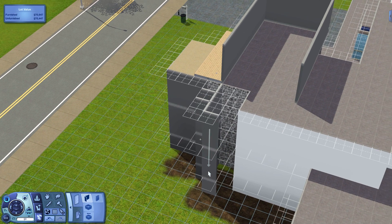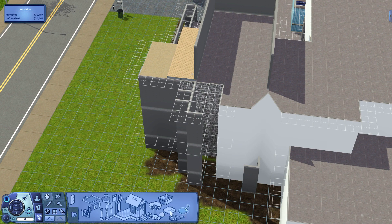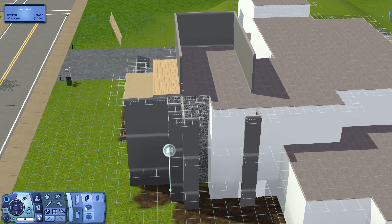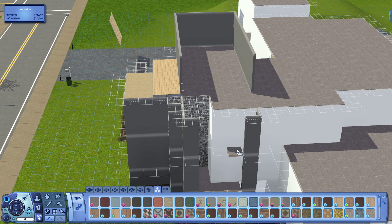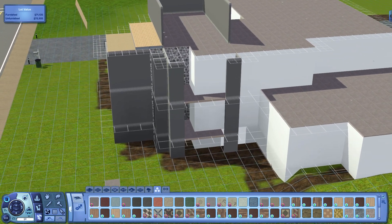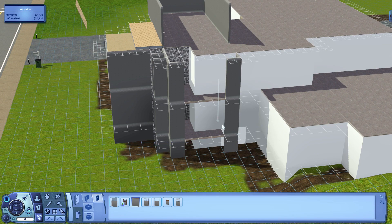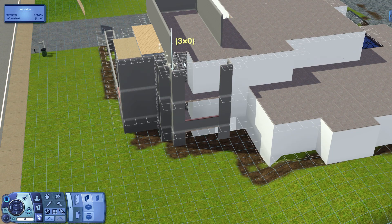Now I'm adding in some areas where there's going to be balconies coming off of all three floors. This house is actually going to have a full basement this time around, as opposed to just a garage, mainly because with all the different features I'm adding I definitely think that the floor plan is going to be much decreased. So I definitely have to add more space somehow.